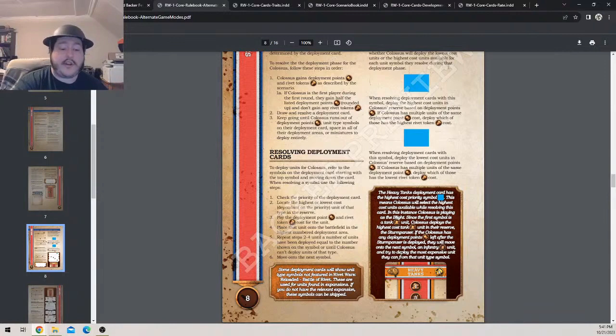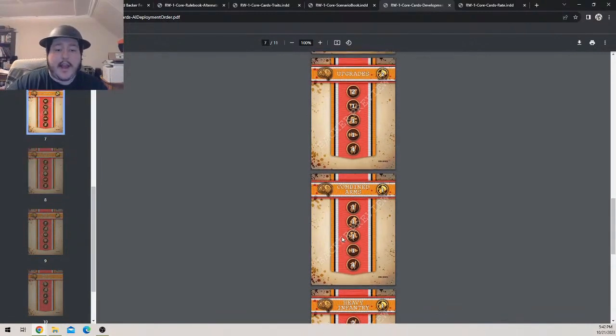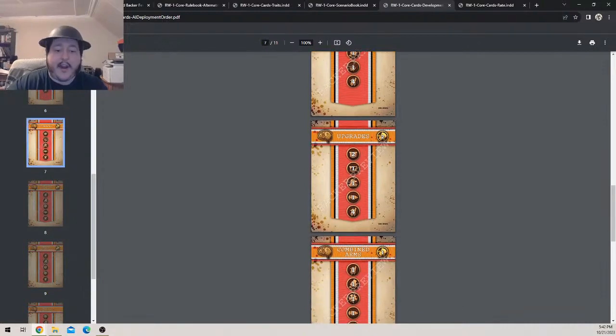Locate the highest or lowest cost unit of that type in the reserve. Pay the deployment points and rivet tokens for that unit. Place the unit onto the battlefield in the highest numbered deployment area first. Repeat until a number of units have been deployed equal to the number shown on the symbol, or until Colossus can't deploy units of that type. Then move on to the next symbol.